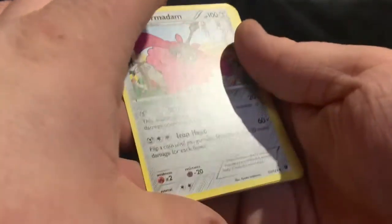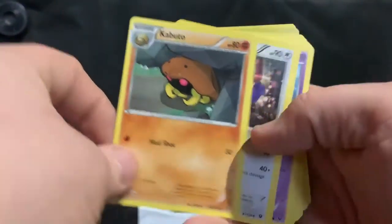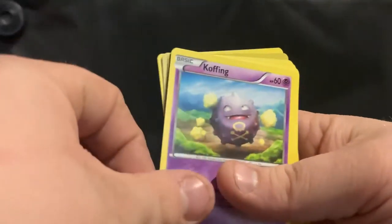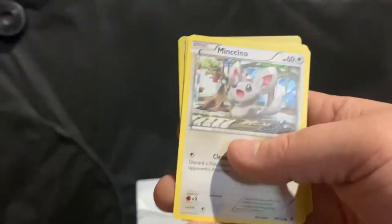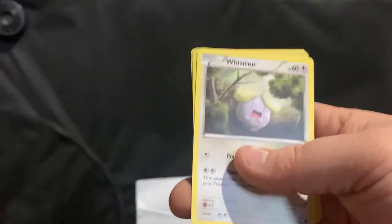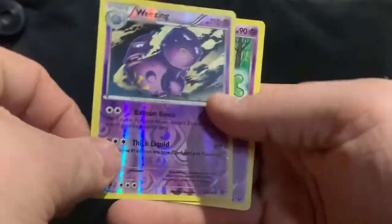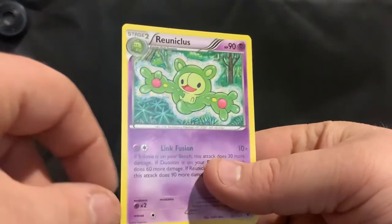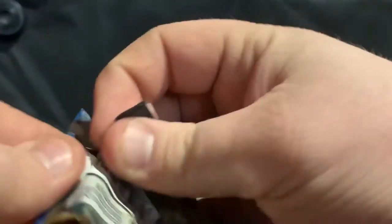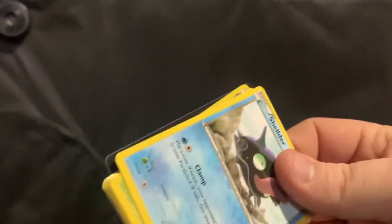Put those in the front. Wormadam, Kabuto, Loudred, Cacnea, Larvitar, Volbeat, Minccino, Mismagius. Ooh, look at that — a Reverse Holo Weezing, and the Rare. Sorry, if I don't know how to say it I'm just going to hold my tongue, so bear with me through some of those.